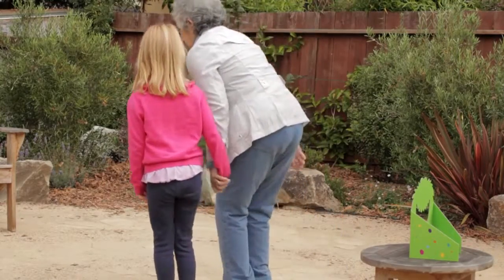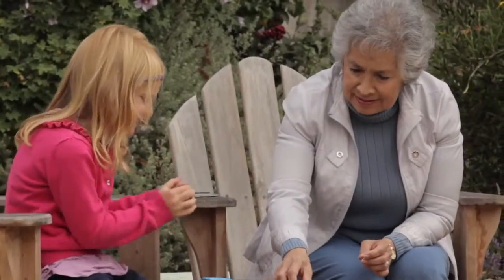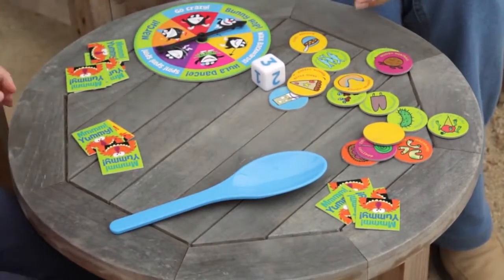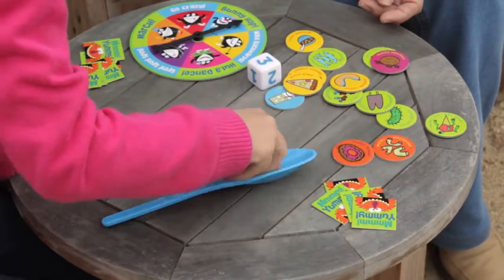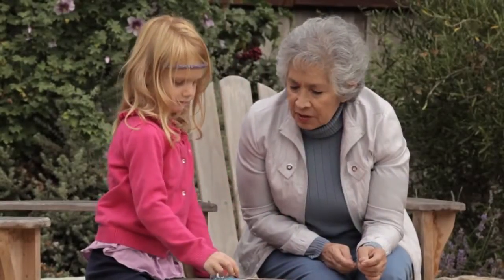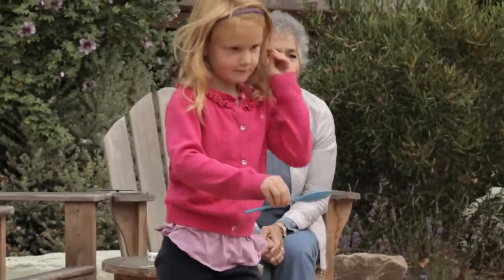Set up the Woozle exactly one hop, skip, and jump away. For level one, take turns rolling the die and put that number of silly snacks — like chocolate-covered flies and hairy pickles — on the spoon. Walk to the Woozle without dropping the snacks and feed it with your spoon.